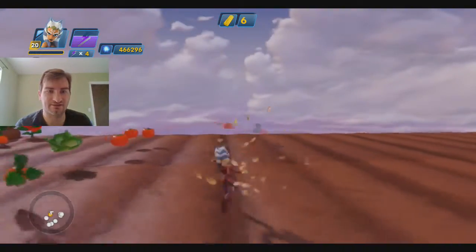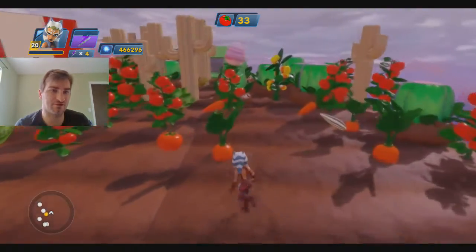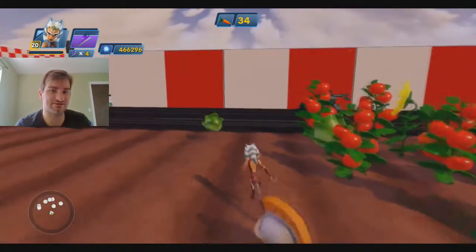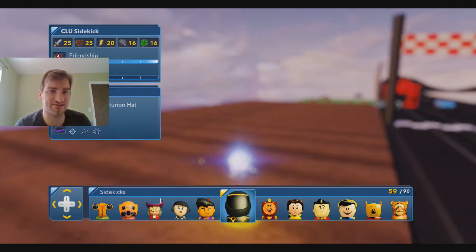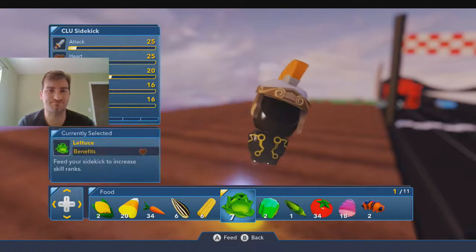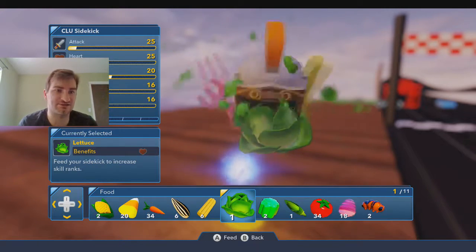My sidekick was Clue wearing a Trojan or Roman hat. He's got a magic wand and he's quite strong. Then I go to sidekicks and I'm able to feed them all these things, which is quite cool. They have all these abilities — obviously I want attack, but you don't necessarily get attack.